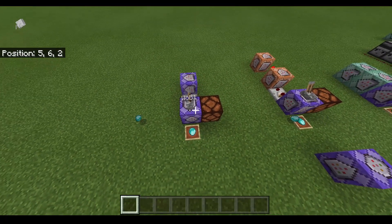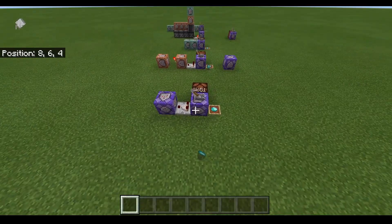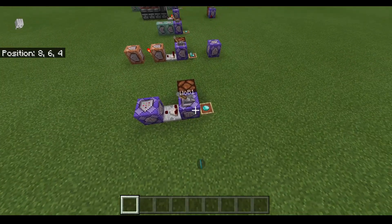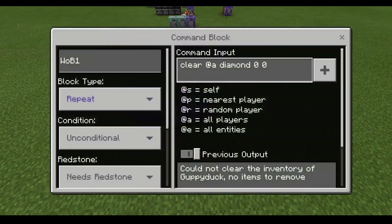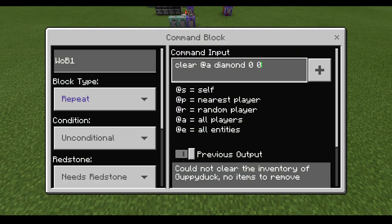For World of Blood 1, we have this very simple system right here. This first command block is probably the very basis of how these work. What this is, is it clears the item. So we're going to be using a diamond today. You'll notice that it's clearing the diamonds, but it's clearing the ID of 0 — you usually want that to be 0. Right here, we are clearing 0 of the item, so it's not actually going to be removing anything from your inventory.